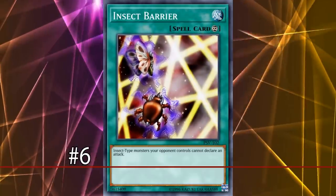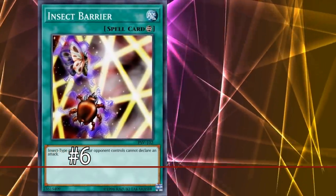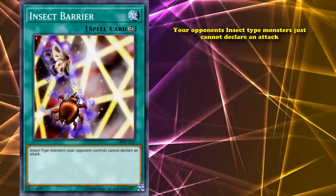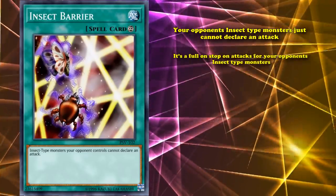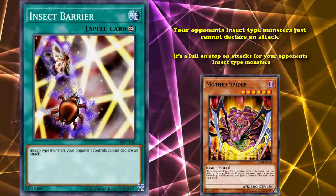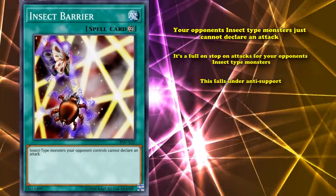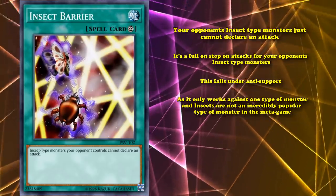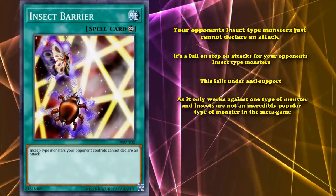At number 6, we have Insect Barrier. While this card is face-up on the field, your opponent's insect-type monsters simply cannot declare an attack at all — a full stop on attacks for your opponent's insect-type monsters. However, this falls under anti-support as it only works against one type of monster, and insects are not an incredibly popular type of monster in the metagame.